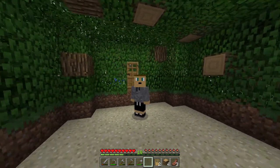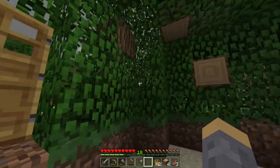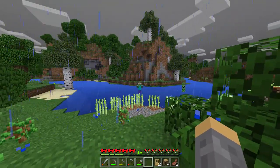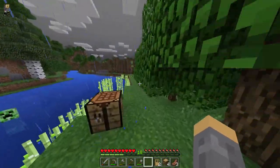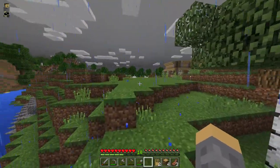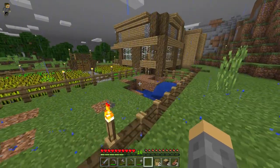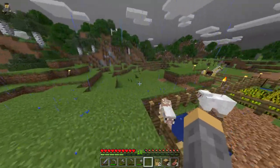Hey guys, welcome back to another Minecraft video. You can see it's raining outside — zombies are spawning and creepers too, that's not good. Today we're gonna finish our little secret hideout, our enchantment room, whatever you want to call it. You guys remember last episode this whole thing was blown up and all the cows are gone, so kind of terrible.